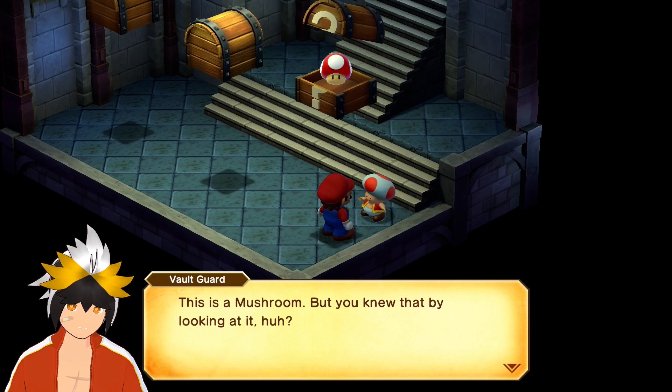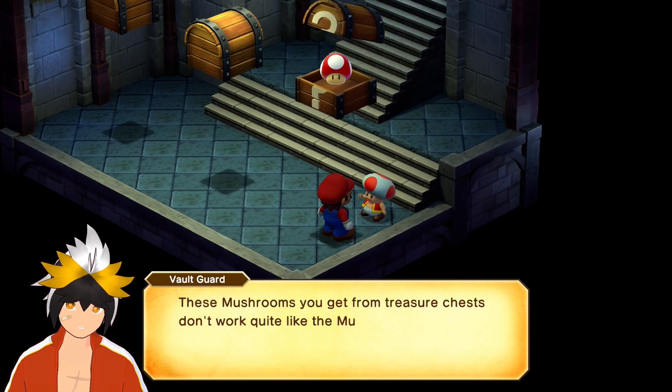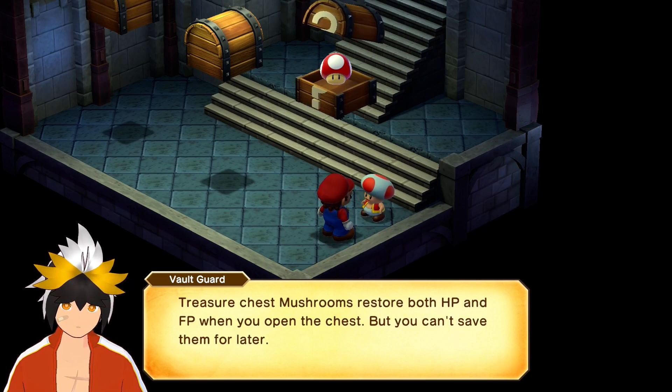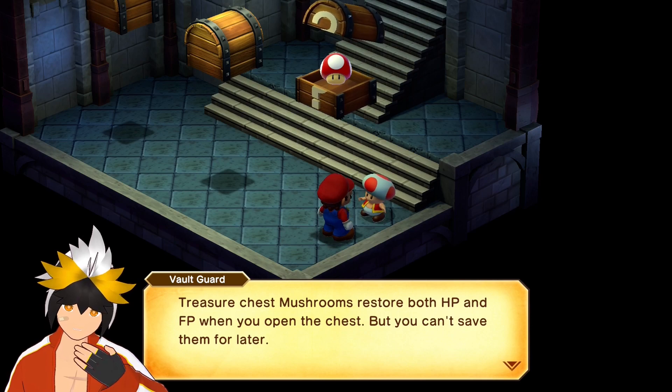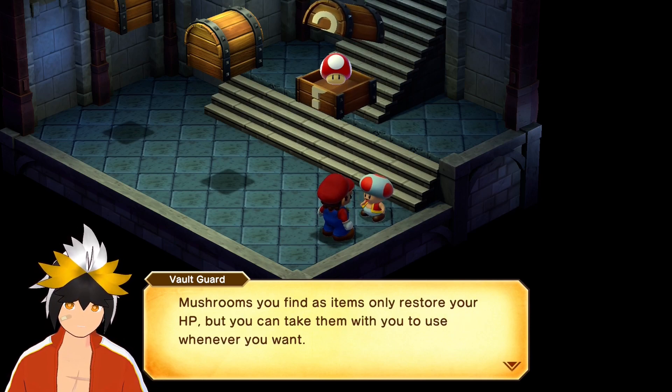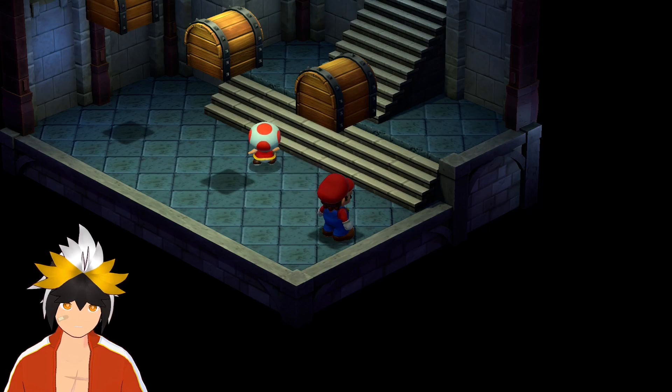This one's a mushroom, but you knew that by looking at it. These mushrooms you get from the treasure chest don't work quite like the mushroom items. Treasure chest mushrooms restore both HP and FP when you open a chest, but you can't save them for later. Mushrooms you find as items only restore your HP, but you can take them with you to use whenever you want.